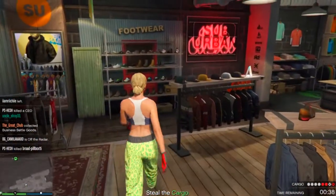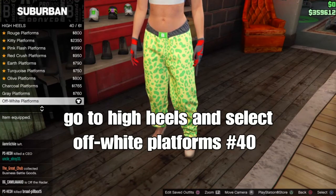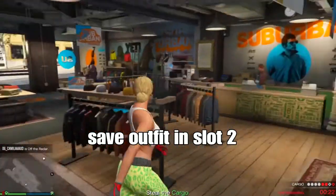Go over to shoes. From there, go over to high heels. Go ahead and select the off-white platforms high heels — leopard number 4. These are the checker shoes. From there, we're done with outfit 2, so set your outfit in slot 2.